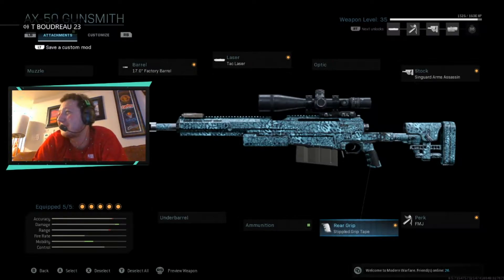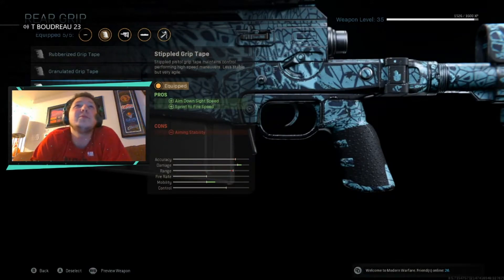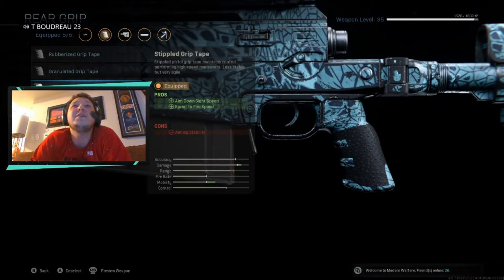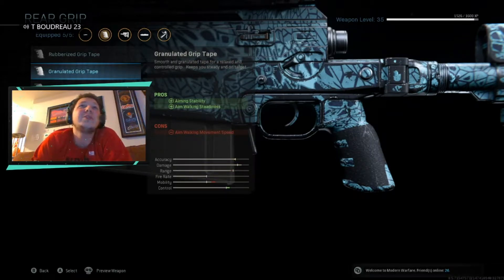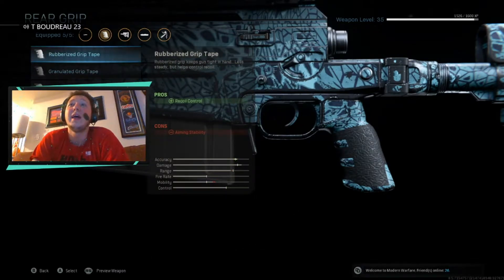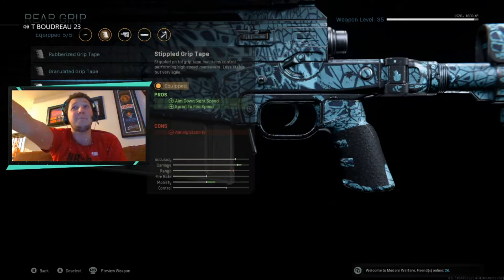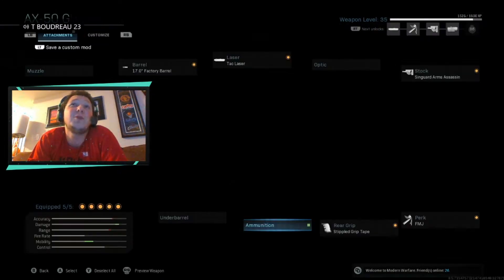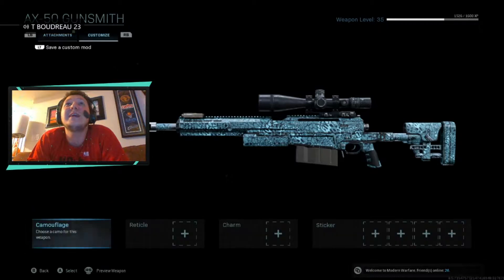That's why I play hardcore — it just feels so nice. Last but not least is the rear grip. I use the stippled grip tape. You can try the granulated grip tape — it still has aiming stability and aim walking steadiness — but the stippled gives you speed. I don't fully understand how a grip attachment makes you aim down faster, but it works. My ammunition slot is broken so that's the sniper I'm using.